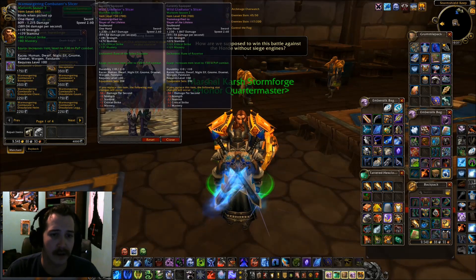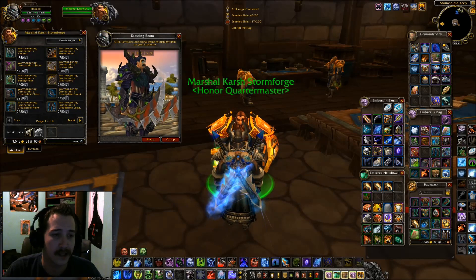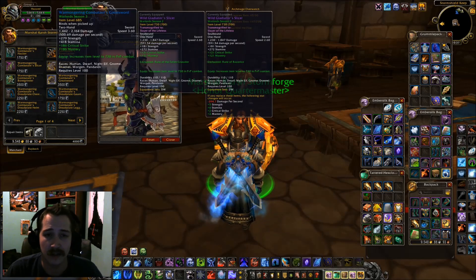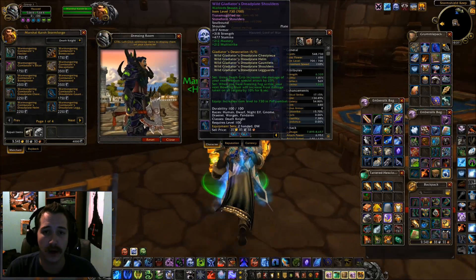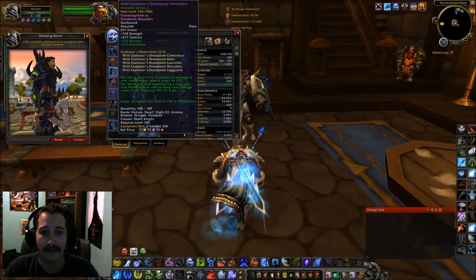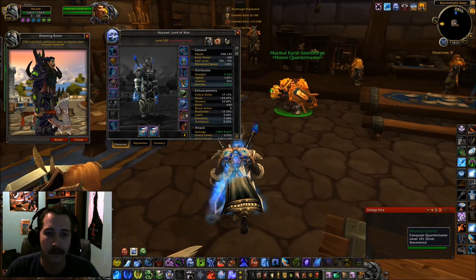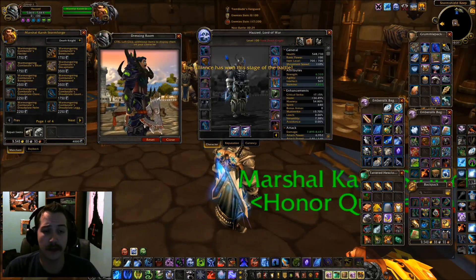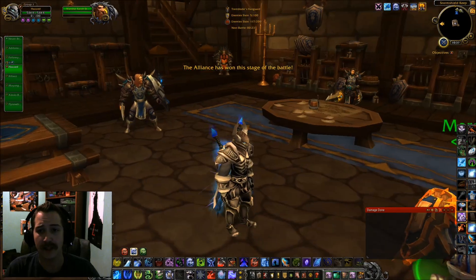Here we are with the Season 3 blue gear — so when you're gearing up, the first stuff you get with honor is still recolored. We got the warglaive-looking things here with red instead of blue on them, which could be used for transmogs. These items are 285 and they're going to scale to 730, so basically these blues in PvP are going to scale and be equal to your epics right now. You'll have to get that stuff to stay ahead of the game in arena — it's a full catch-up for anyone in blues that are also wearing epics.